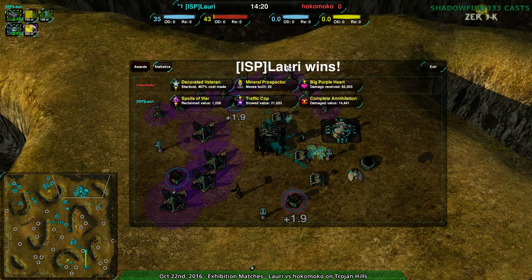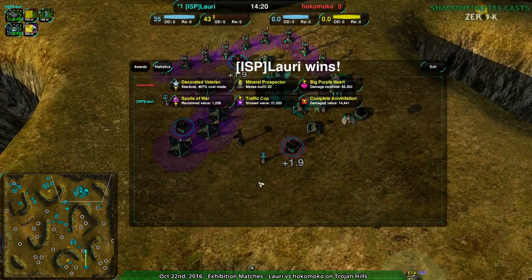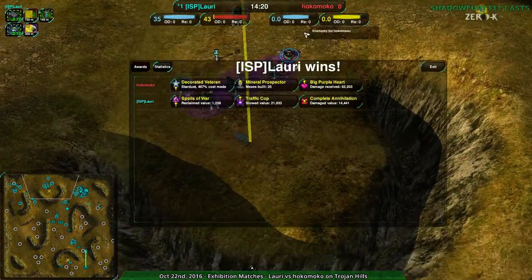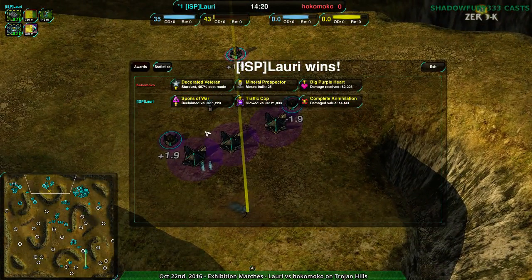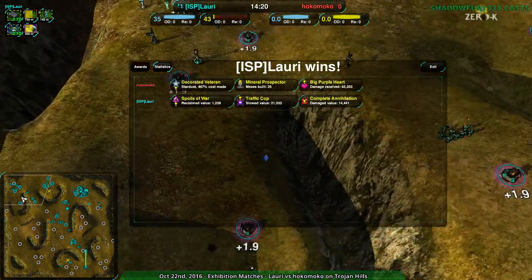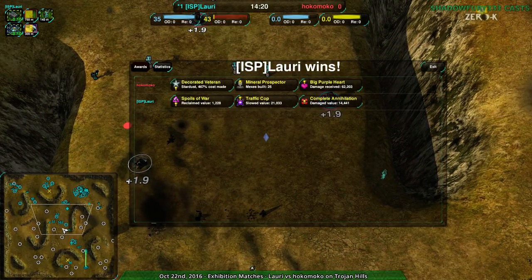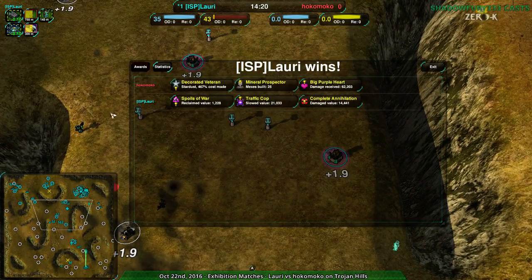Anyway — Hokomoko was probably anticipating Lauri would overbuild anti-air, because people often get scared and overbuild anti-air. And that's a valid thing — they just didn't have a proper read. They thought Lauri would do that but didn't check if Lauri actually did that. And Lauri didn't really do that, not in a way that wasn't also properly anti-ground.